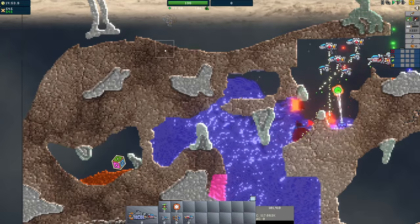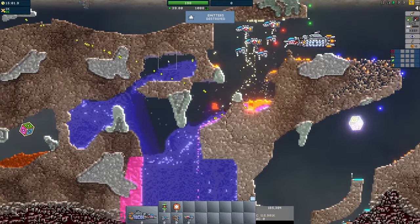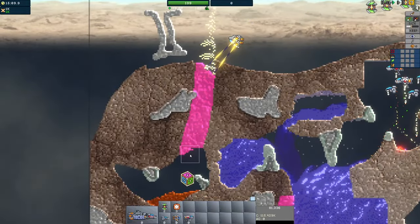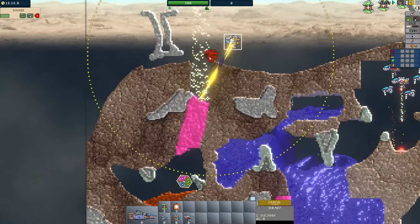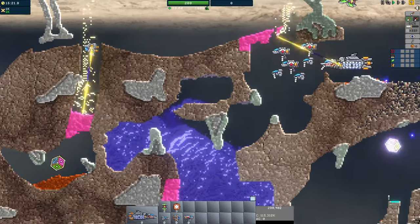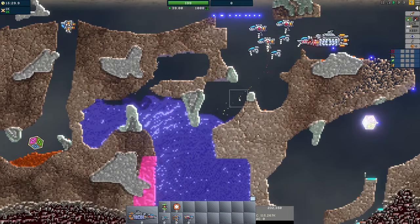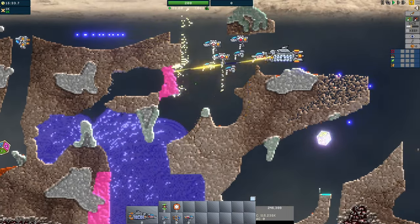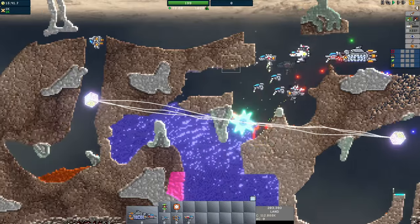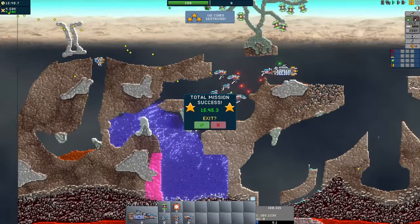It's my first time playing from this perspective — usually I'm used to the bird's eye view of the previous games. Emitters destroyed. I might actually need to take out all the emitters anyway. I'm going to dig through here and avoid releasing this creep. In theory, as soon as this core is exposed, the ship should be able to interact with it and activate it. Keep this creep suppressed. There we go — done. Mission one completed.